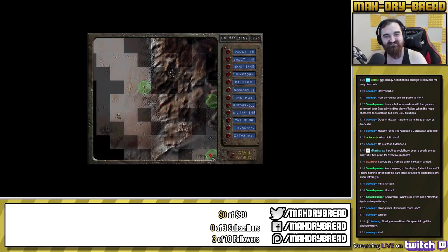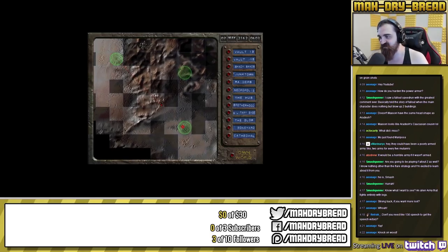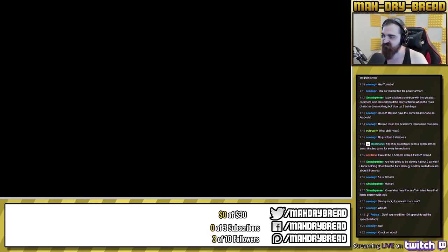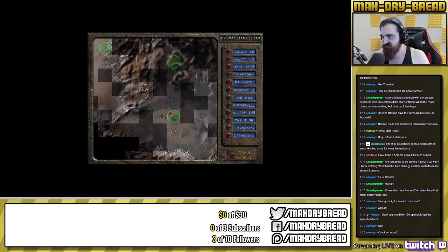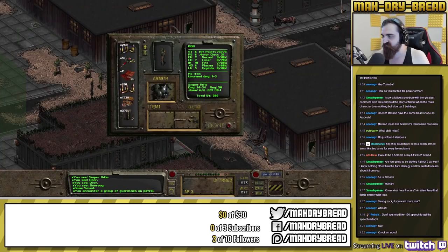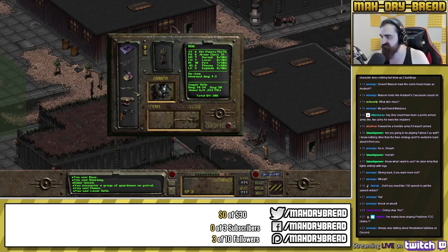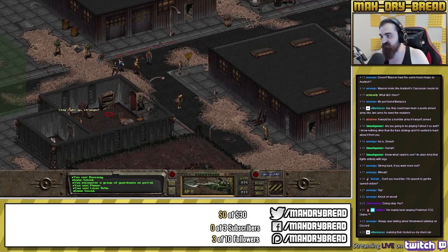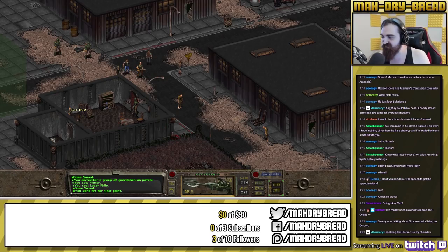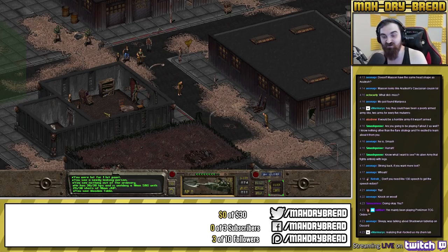Chatting with viewers — streaming a little earlier than usual, got busy with other work. Heading to Old Town. Going to use the plasma rifle. Running right in — one damage from what sounded like a ten-millimeter hollow point. Ten-millimeter is already really weak and hollow point is bad against armor, so that barely tickled us.